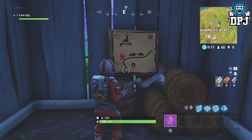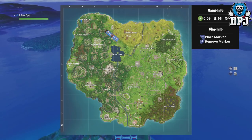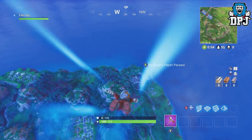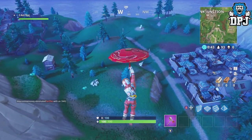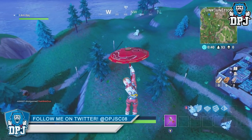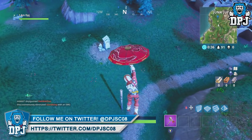The map takes you to this spot right here, just west of the Junk Junction near this rock. You guys can see this pinpointed on screen now. Here you simply have to walk near this rock and a star will pop up out of the ground. All you then have to do is collect it — simple really. And this guys is the location of the Anarchy Acres treasure map for those easy battle stars.